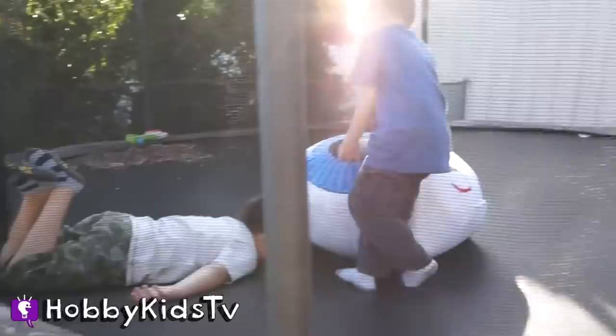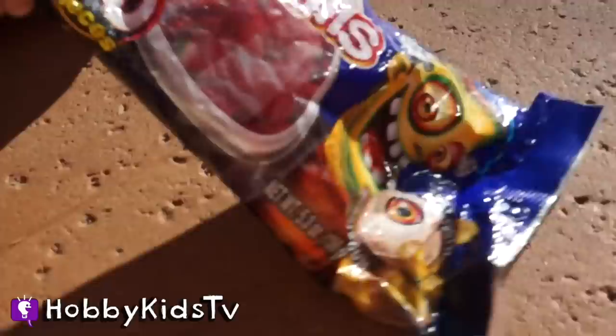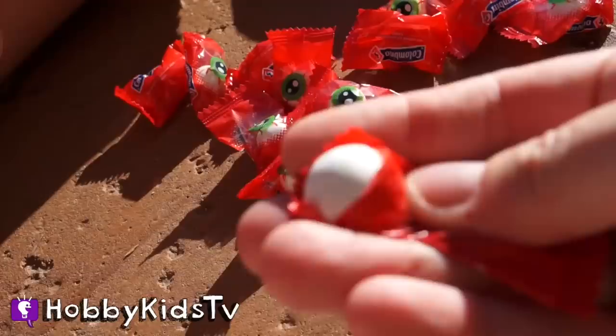Scary eyeballs bubble gum! Yum yum! Can I try one? Let's do it. Red. Aw, it's just white — plain white. Really? It's just a wrapper with the eyeball on it. It doesn't actually have an eyeball printed on it. That's a little disappointing. It's pretty good gum though. What flavor? A bubble gum flavor. I'm going to try another one.